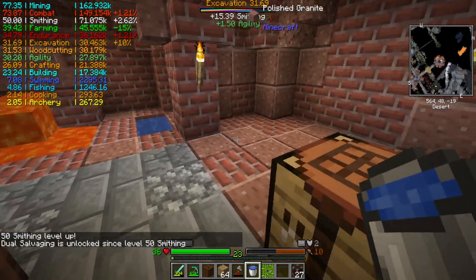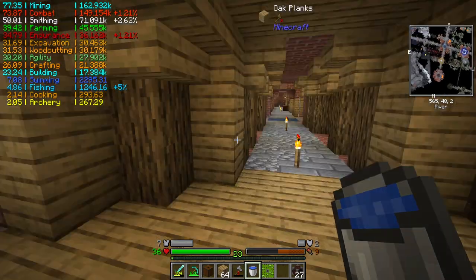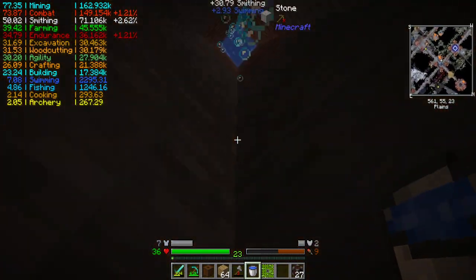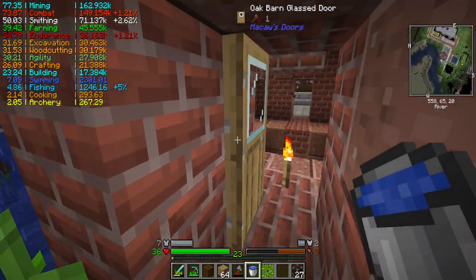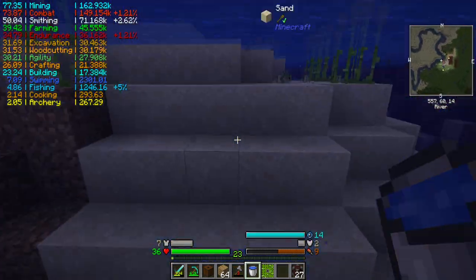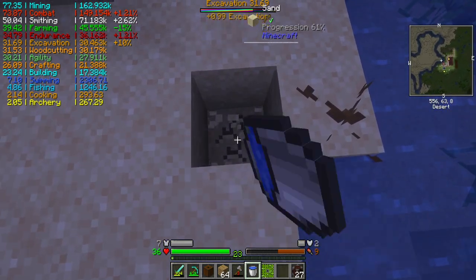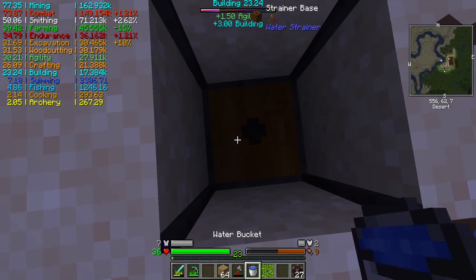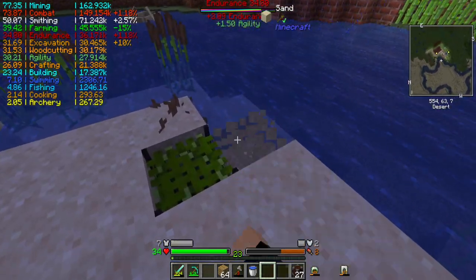Got a smithing table and a crafting table down here. Kind of sort of about it — that's empty room. And I got phantoms to deal with. Let's just go ahead and come over here. Break this block.